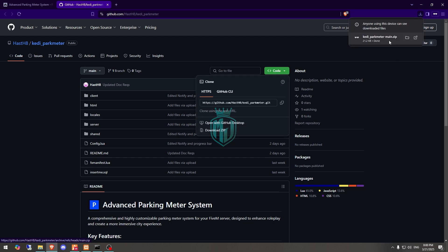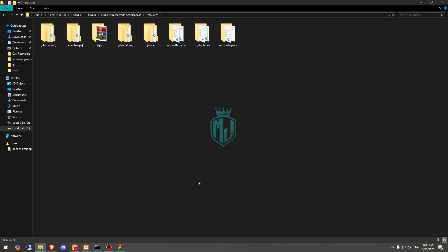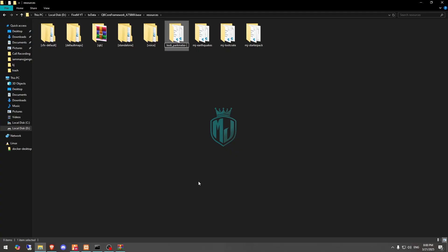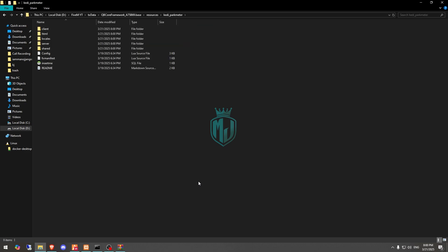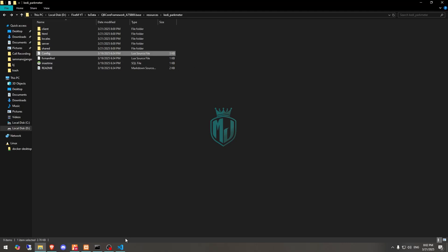After downloading, open and extract the file to our resources folder, then rename it and copy the script name. We need to insert its SQL and open the config.lua file. First we run the SQL, then we can go to the config.lua file.